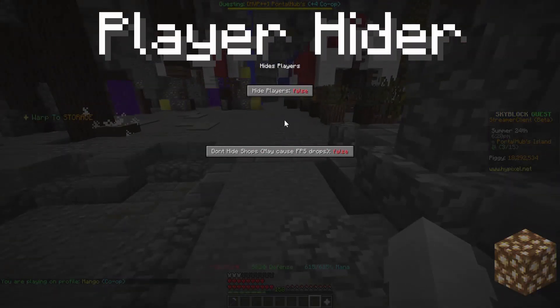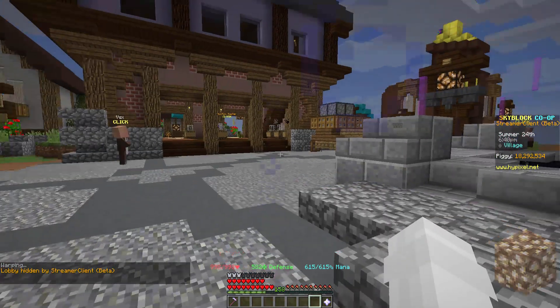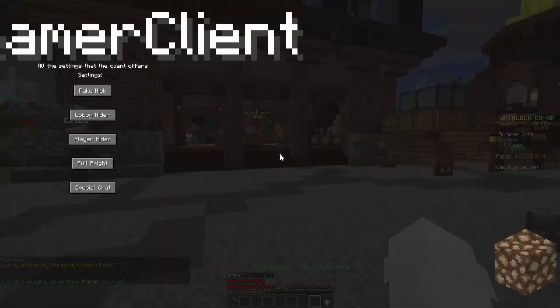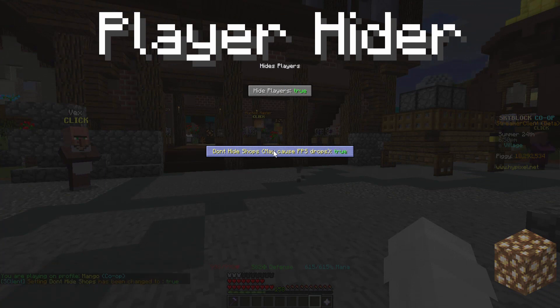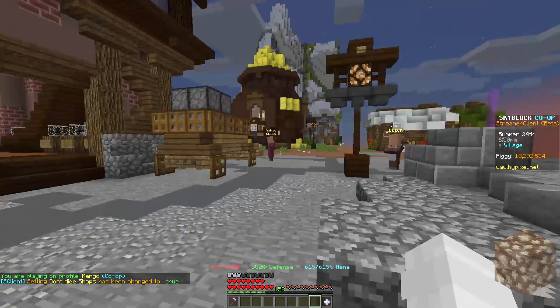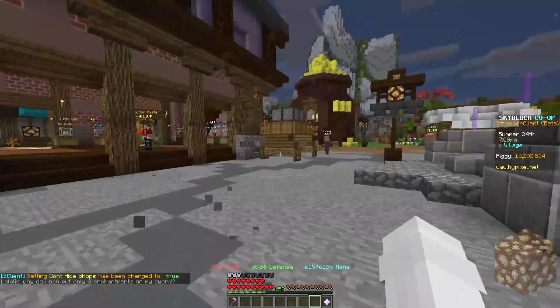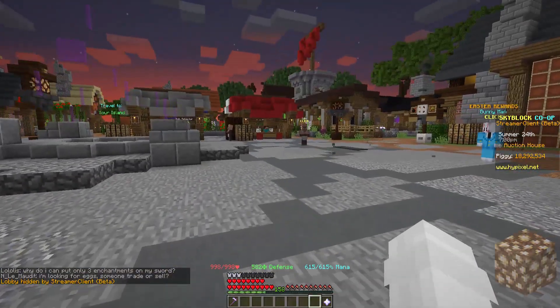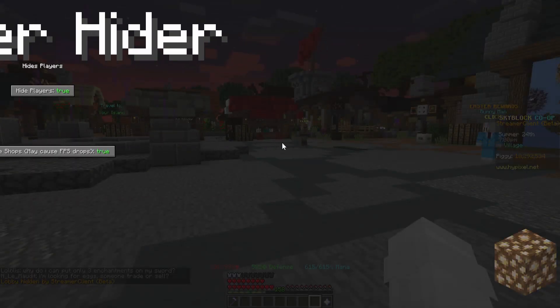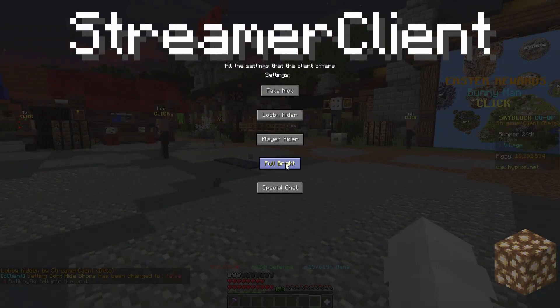Next is player hider, which just hides players. If I go over to the hub you'll see this better — there are no players around. I also have a secondary option for the player hider which is 'don't hide drops', so if I open this you'll see that the shops are still here while other players are not. This actually causes quite a lot of FPS drops which I want to fix, but it's really hard. It also allows you to show the NPCs.